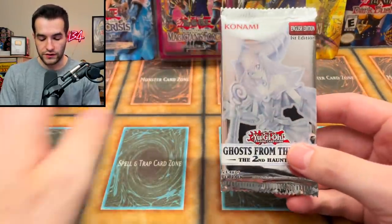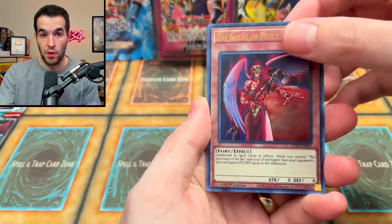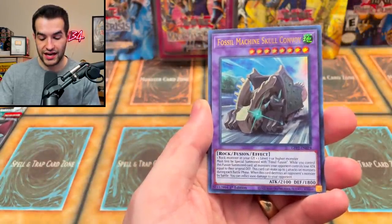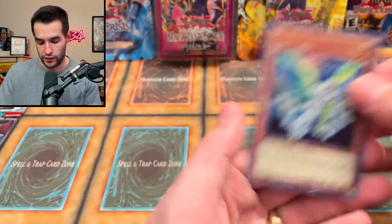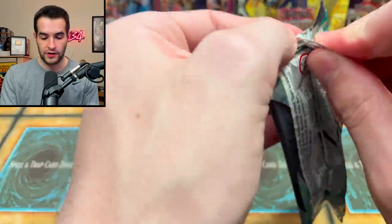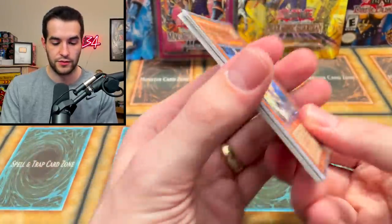One more Ghost from the Past 2 — let's pull something amazing. We have the Agent of Force Mars, Crimson Knight Vampire Bram, Fossil Machine Skull Convoy, Inzektor Hornet, and the Agent of Mystery Earth. Let's go into our final Power of the Duelist — let's see if we can get another big card. We pulled pretty good out of only like six or seven packs.